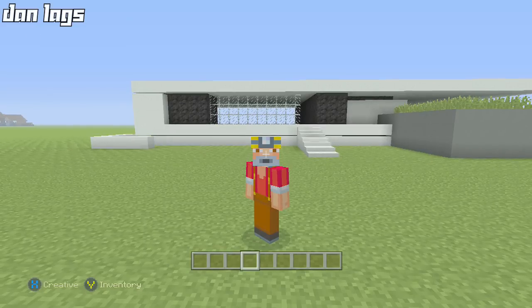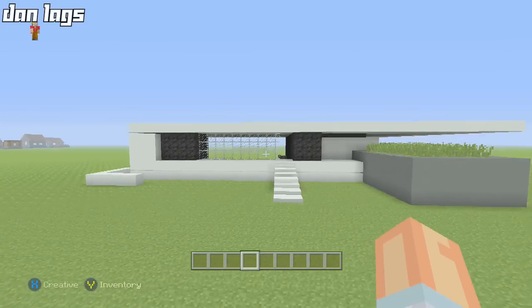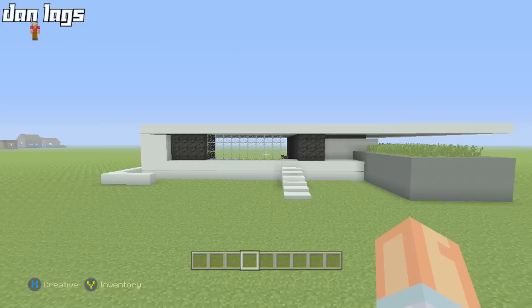Hello everybody, it's Dan Lags, and welcome back to part two of our modern house build tutorial. Here is the progress we made on the first episode — we got most of the front of the house pretty much cleared away, looking pretty good.